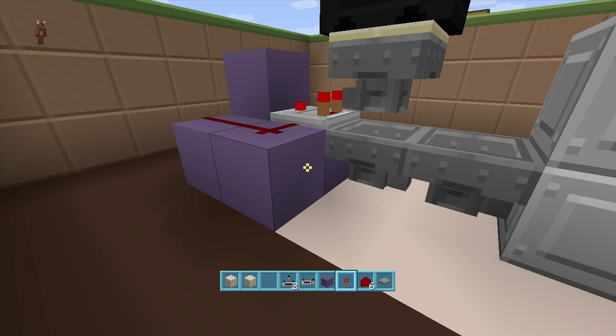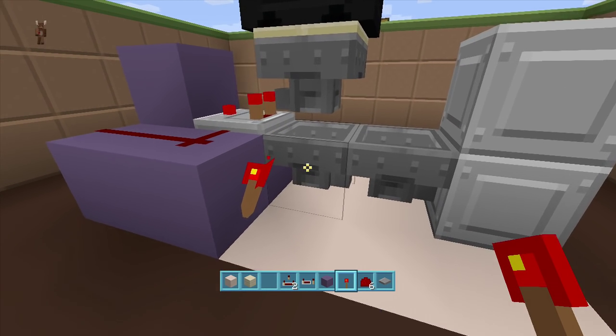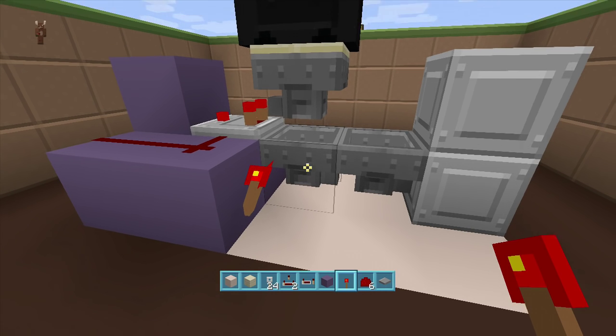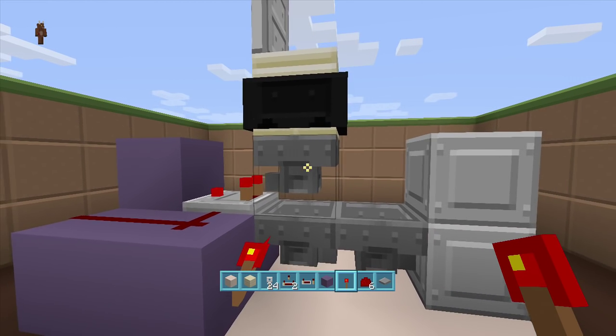Coming off the side of this block, put a torch — this will lock this hopper. Now we can go ahead and put our key in. This torch is now locking this bottom hopper. If you're doing this on survival, you're going to need at least 24 items. That's in case you lose your key — if you think you might die and lose it, I highly recommend making more.